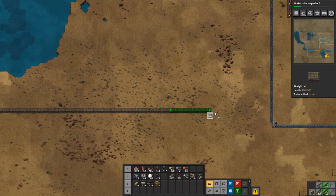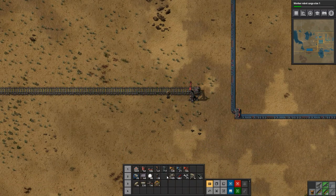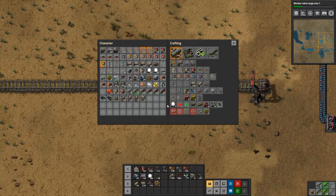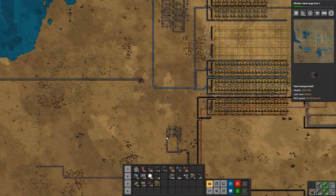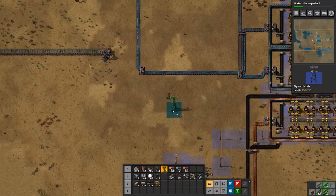We'll come in here and set up another train station. We needed more inserters on it — okay we'll set that up later. We do need to get power going, so let's hook some power up here. Just put that there.